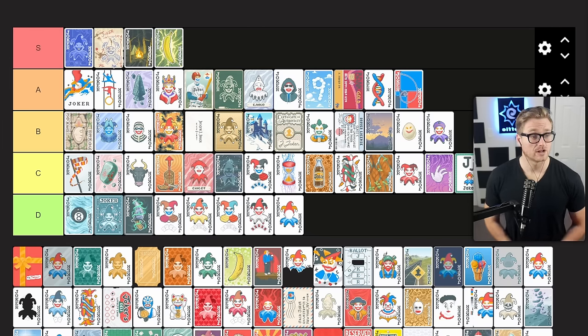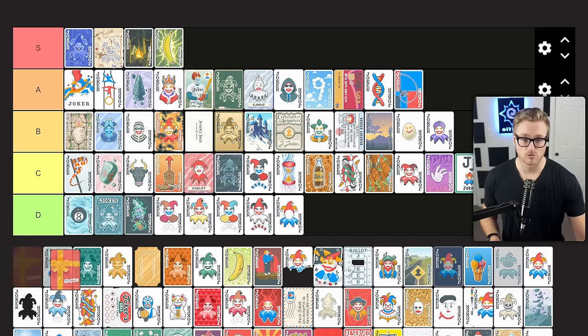Gift Card adds one dollar to the sell value of every joker and consumable card at the end of round. It's another okay econ joker if you have space in your joker roster — oftentimes it can pay for itself, so if you have the space and the money there may not be a great reason to pass on this. But late in the round you're obviously not picking this up because you need to score points. Because it's so situationally dependent, it's probably a C tier joker for me.